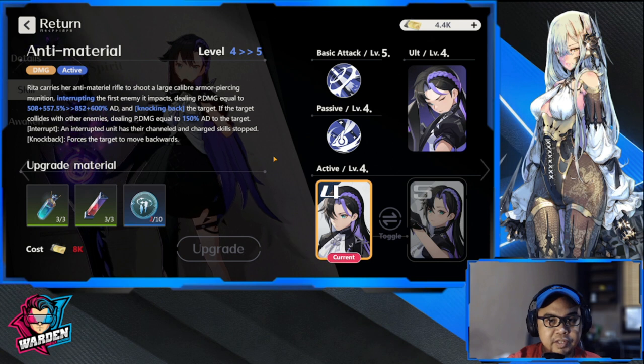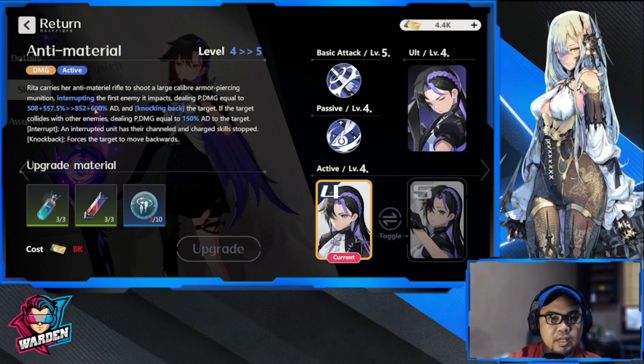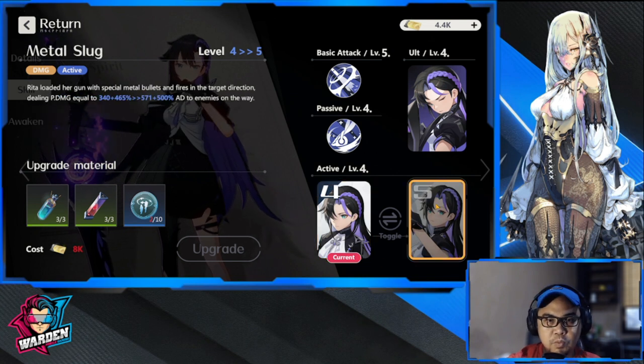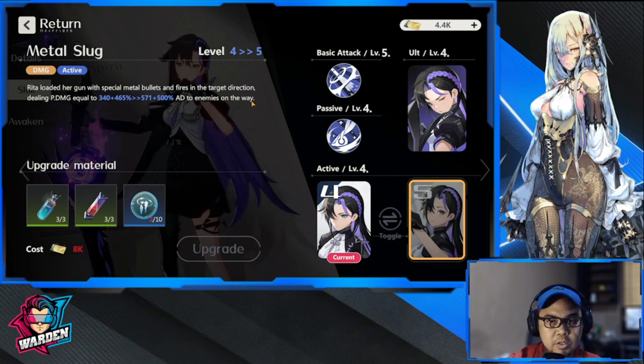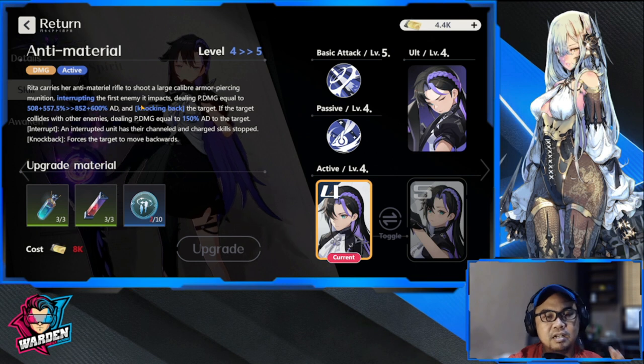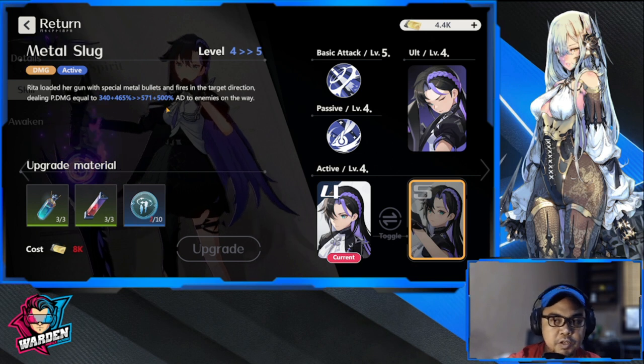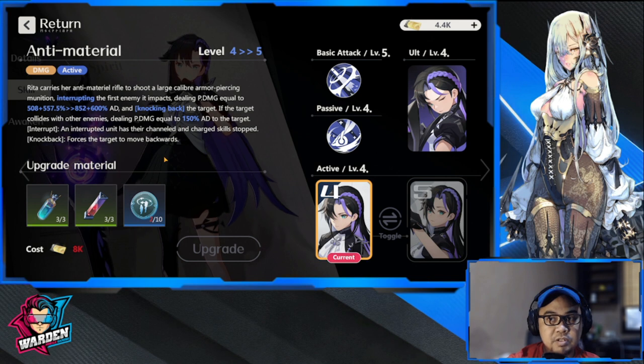The active skill in terms of level-up should be prioritized alongside the ultimate — these two will be alternated. This active skill does knock back and interrupt, and has a ton of damage. The left-side version has more damage; the right-side version has penetration, hitting enemies at the back. I prefer the left side because it has more damage and more things packed into the shot, making her a more effective sniper.